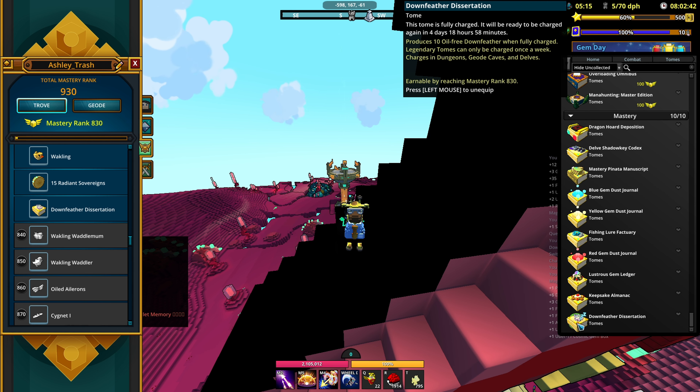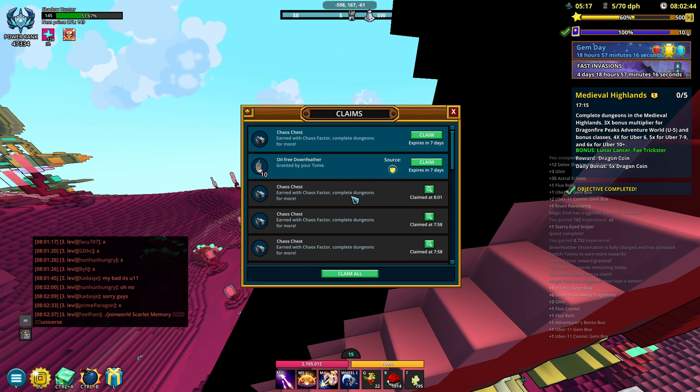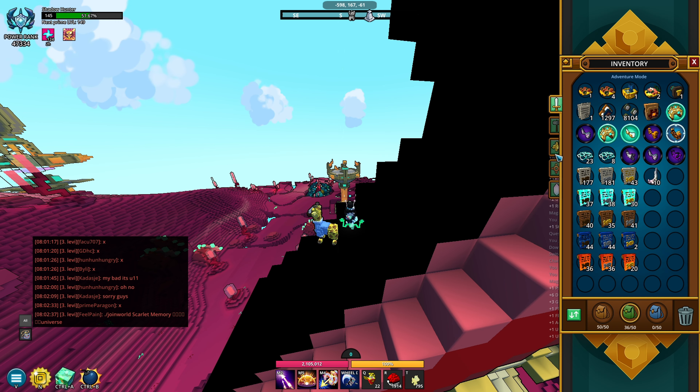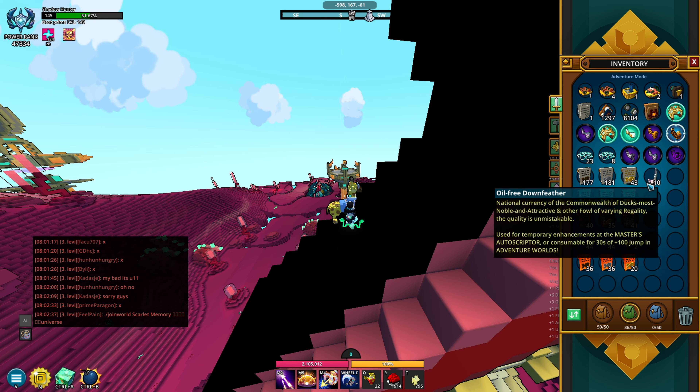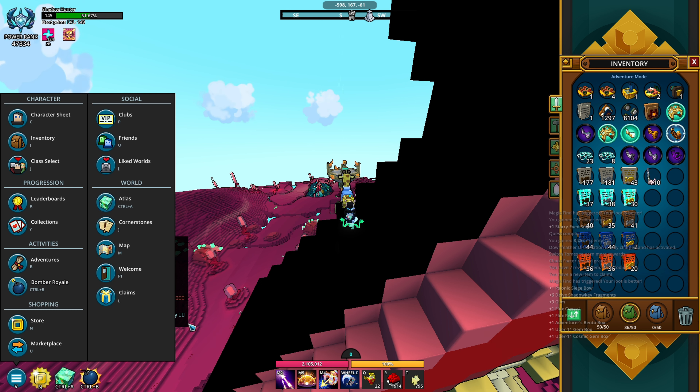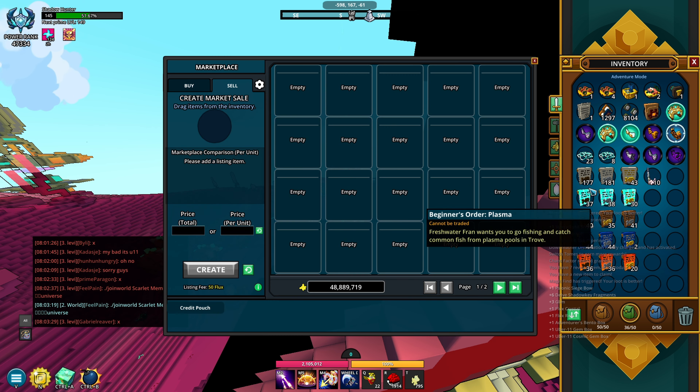It gives us 10 oil free down feathers, whatever that means. We have it here, we're gonna collect that. So far it looks like it is tradable. It doesn't go into your regular inventory, just goes into this special inventory. I don't really want to consume it because it looks like I'm just going to be getting plus 100 jump. If you are new to the game this will be super helpful, but by the time you get this tome you're going to be an end game player, so you may as well put it on the marketplace.